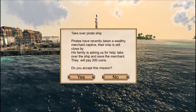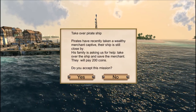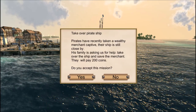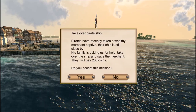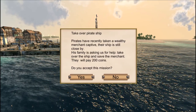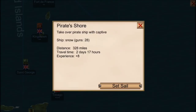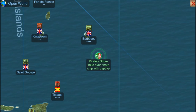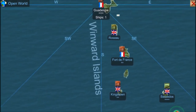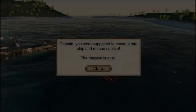Pirates have recently taken a wealthy merchant captive. Their ship is still close by, and his family is asking us for help. Take over their ship and save the merchant — they will pay me 200 gold coins. Do I accept this mission, guys? I want to say yes. Why not? Let's test out this ship. I think I'll be heading for Antigua instead. I'm going to lose a little bit of popularity here, but hey, I'm a pirate, aren't I?